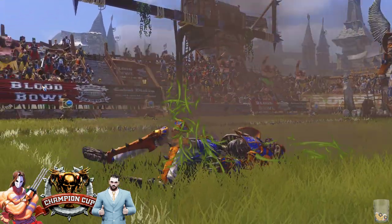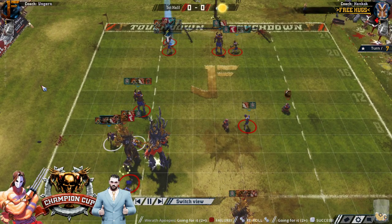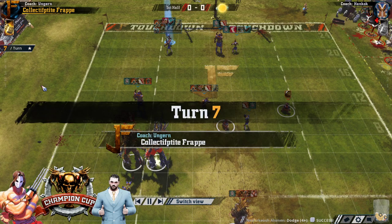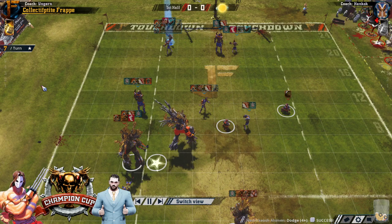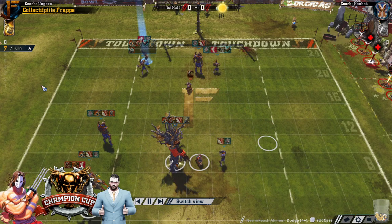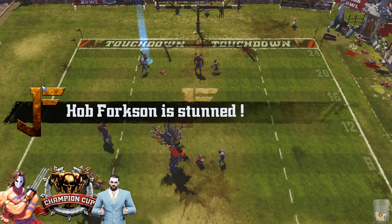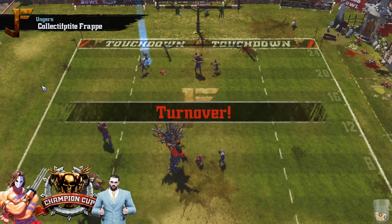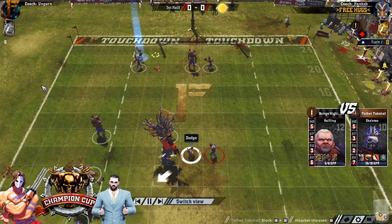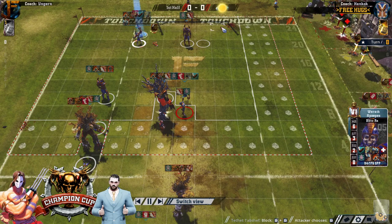Compared with having Dodge, there could be situations where Dodge is better, but for a killer, Jump Up is really, really good. And especially when you have two Jump Ups and two killers — that's perfect. One of them is missing Tackle, but that's the thing: if you've only got one Tackle player you can't really pile on, because he takes himself out for the turn after. But when he's got Jump Up, he piles on every turn and doesn't give a damn.